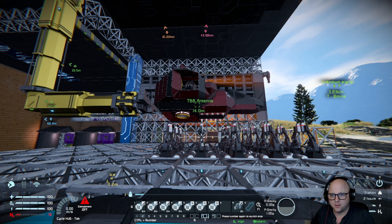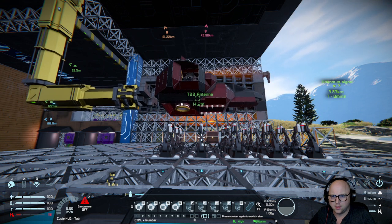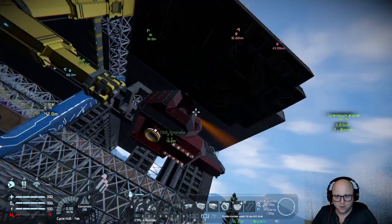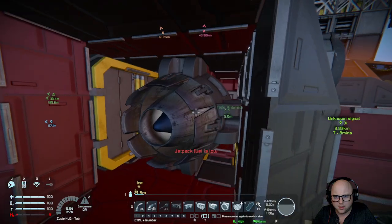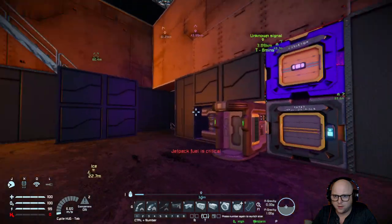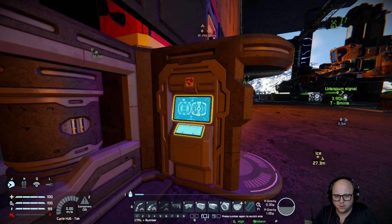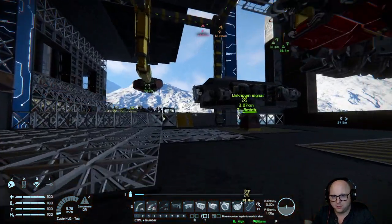I got downward thrusters, that's good. I'm just gonna leave it like that actually. I want to see where we're at here. I think maybe just a little bit on the top might be good.